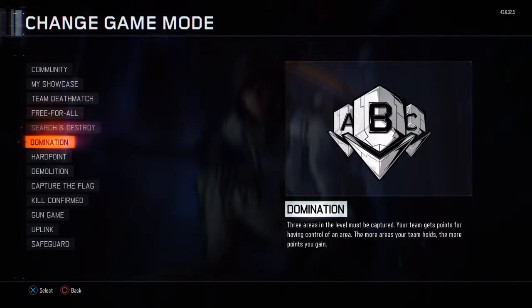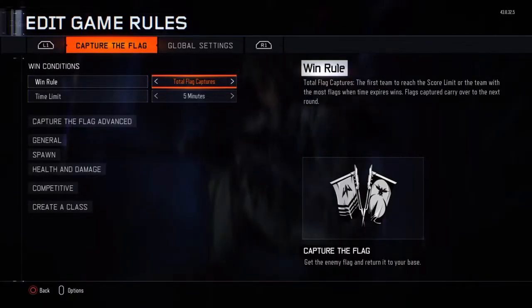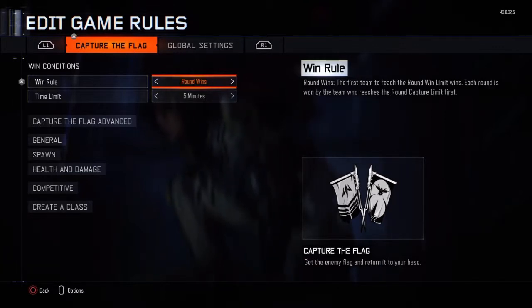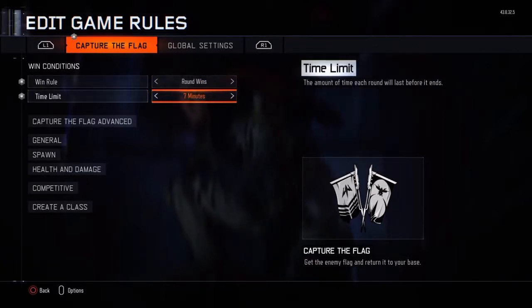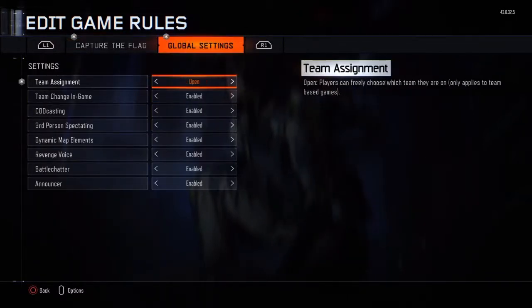Then you're going to want to change the game mode to Capture the Flag. And then you're going to want to go to edit game rules, and the win rule is round wins, and then you're going to want to put the time limit to unlimited. Then you're going to want to go to global settings and do team assignment: open.